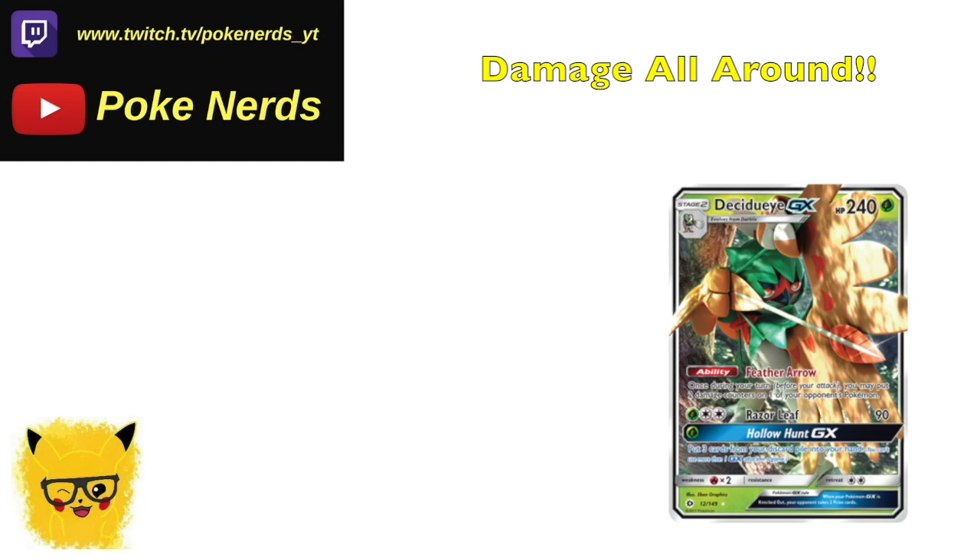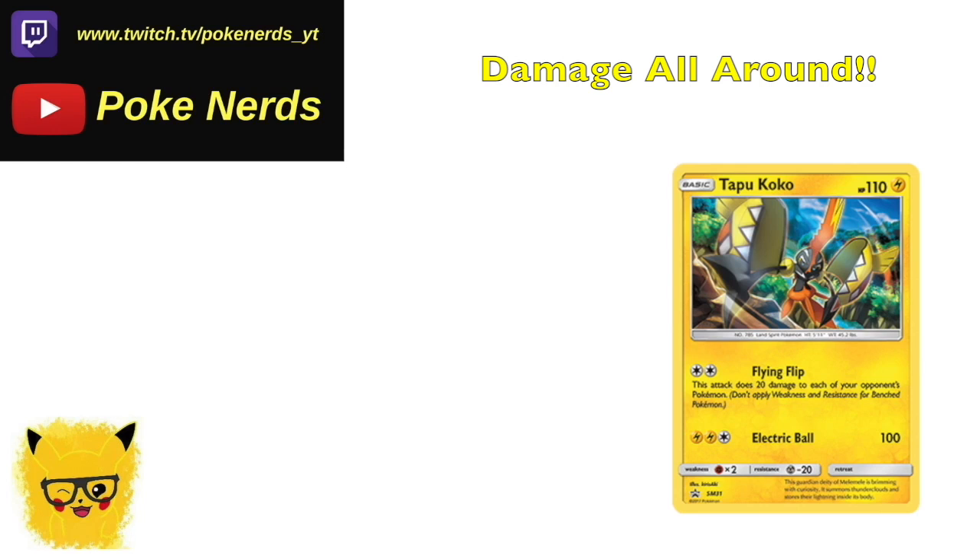Running Forest of Giant Plants is ideal, but with it getting banned, it's going to be hard to get out your Decidueyes. Rare Candy and Decidueye is not the worst, but Forest is what you want. Until then, run the spread damage deck. With two Decidueyes on your bench, you can spread 40 damage wherever you want, plus hit 50 with your active — that's 90 for just a DCE.